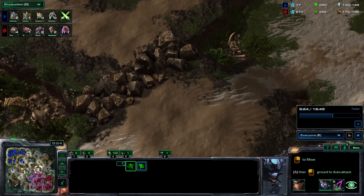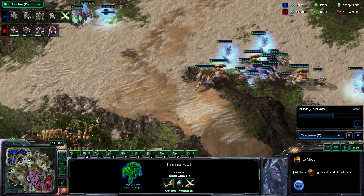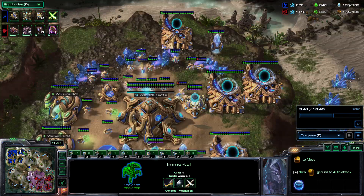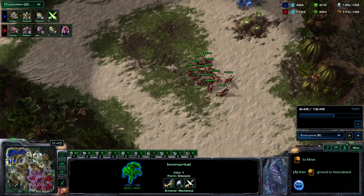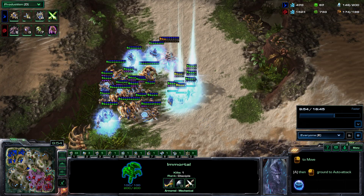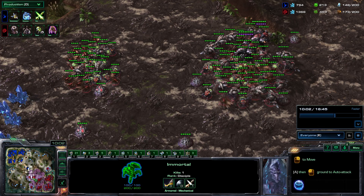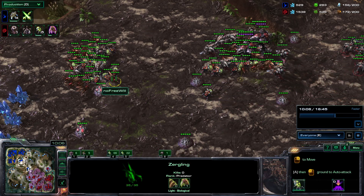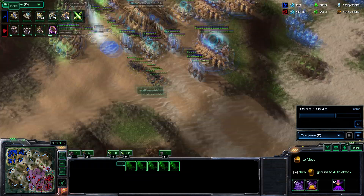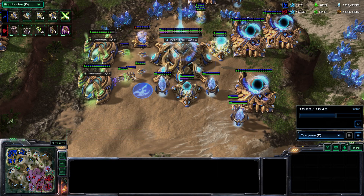We should be trying to kill rocks, getting prepared for a fight right now. Send a changeling to check his upgrades — is he ahead or behind? There's no information on where the army is. We can see he's gone for photon cannons — are we going to use another bane drop on this side? You can already tell bane drops are something this guy hasn't really thought about or can't react to. We've got a big army in an aggressive position and he hasn't seen where it is — so this is great harassment. Now we're going for the spire and the hive — arguably that could have been earlier.